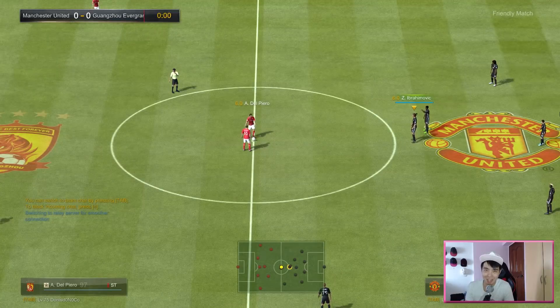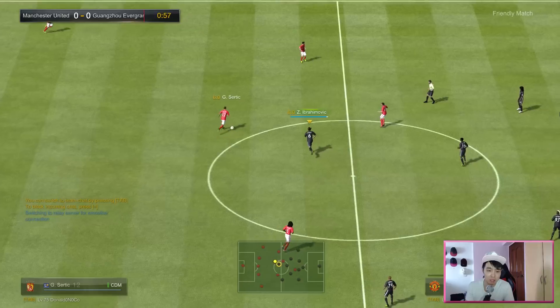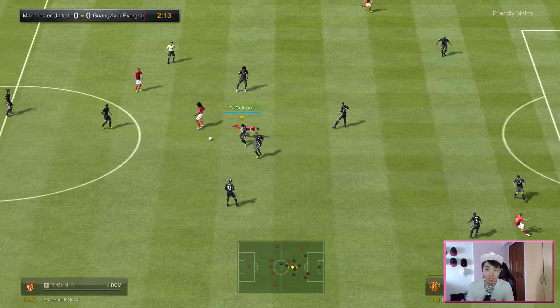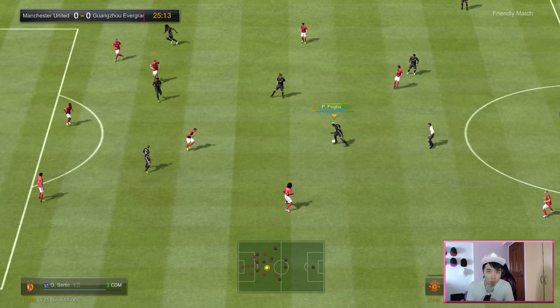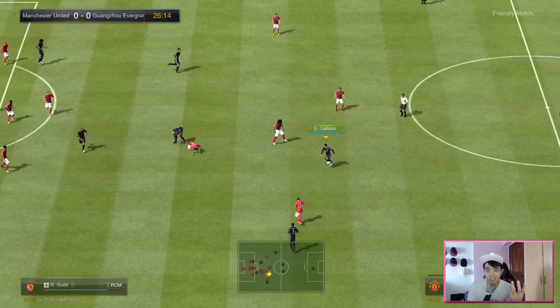His ball-winning ability is his main selling point — it's very obvious. He's super strong in this department with 99 aggression, 91 tackling, 92 strength, and a bulky body. Not many players can take damage from him. Most of the time, as soon as he touches the opponent, he gets the ball — very efficient.